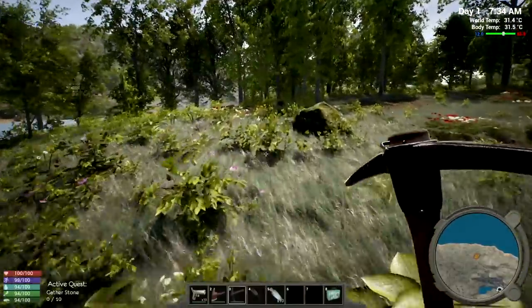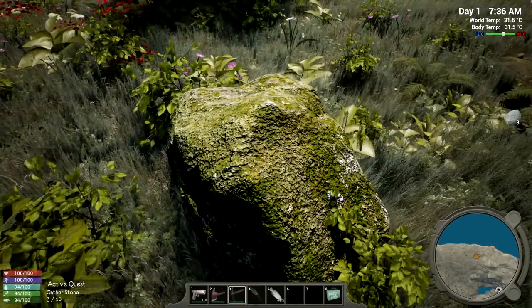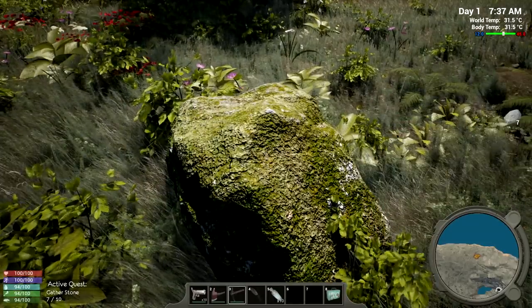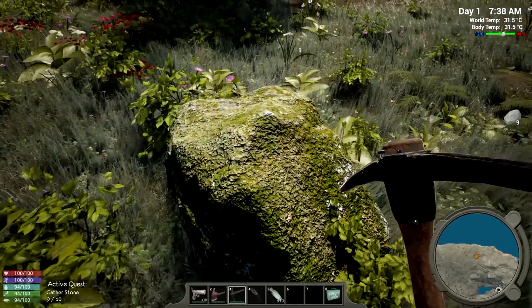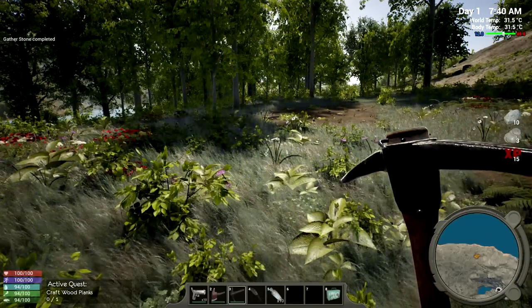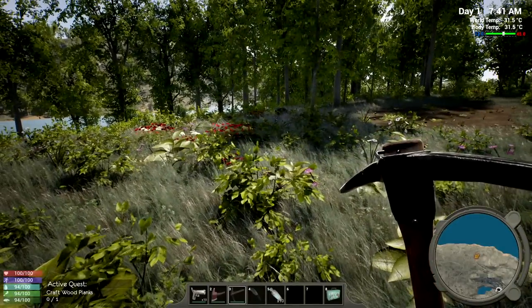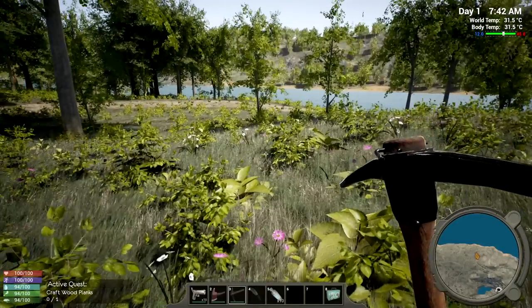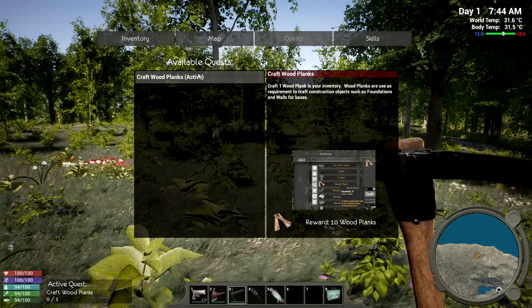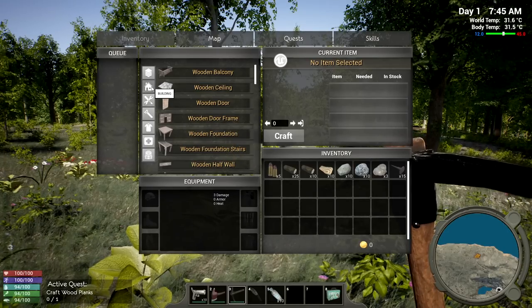We got a little bit of stone - and we got clay and other bonuses out of this rock too. This is reminding me a lot of other games but it seems much better finished now. Let's open the quest line again - the next one is 'Craft some planks.' I can't search the crafting menu, so this is going to be interesting. Tools... placeables... miscellaneous - yes, wood planks are there.